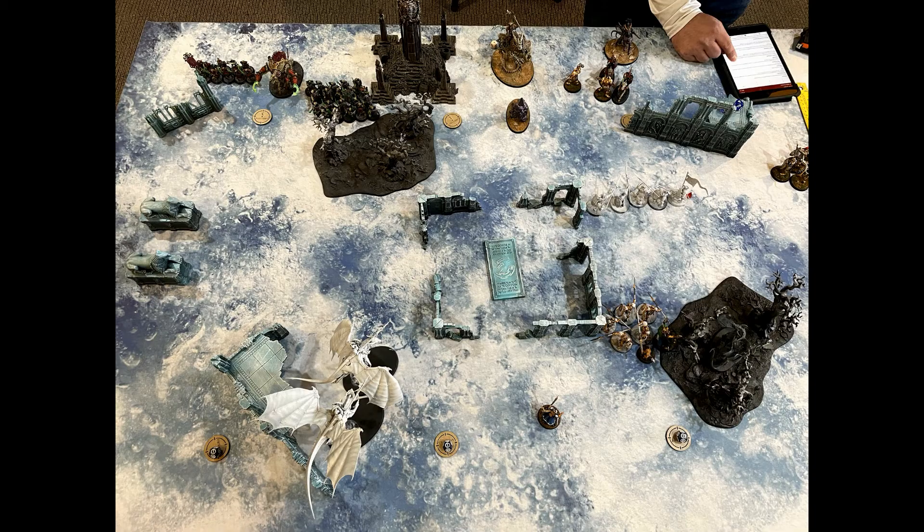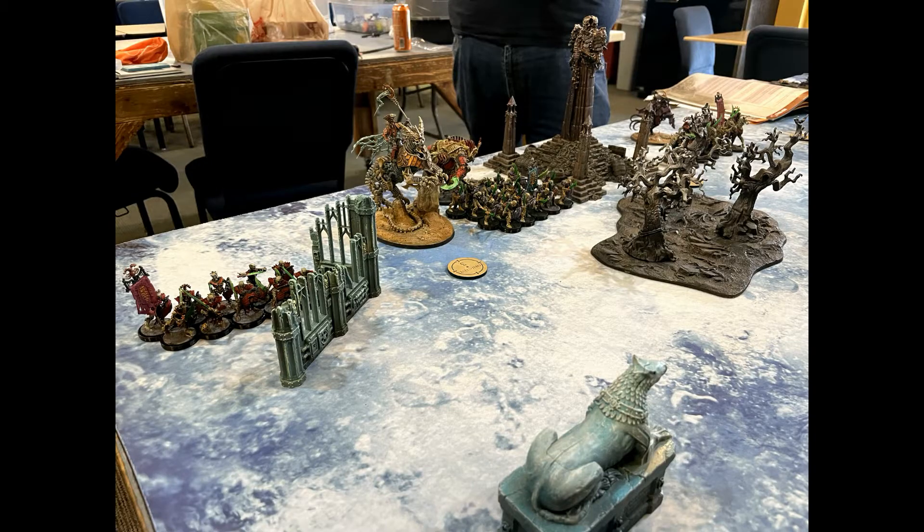We played the mission called Power Numbers — three objectives on each side just on the outskirts of the deployment zone. The longer you hold an objective, the more victory points you earn, and you could also burn objectives. He castled up pretty aggressively on my far left side. He had his 30 Mortek Guard and the Gothizzar Harvester back there, making a tough nut to crack.